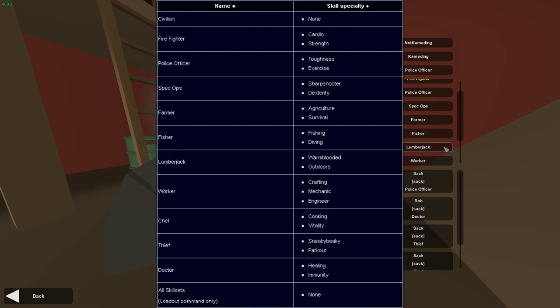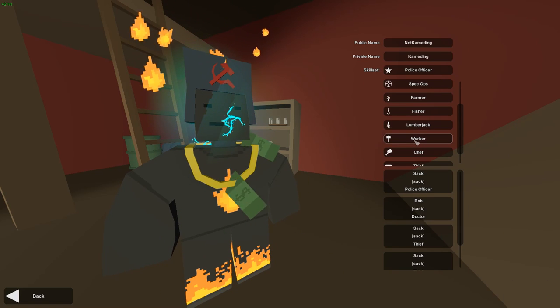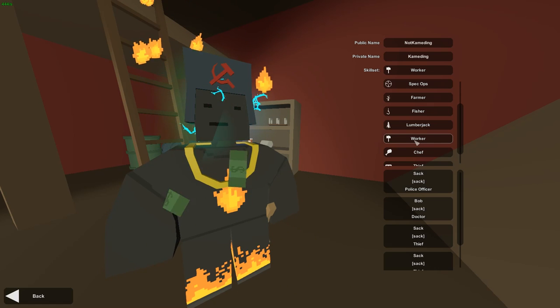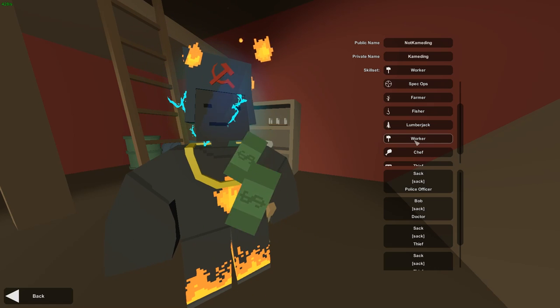You will see a table on the screen now of every single skill set and what their special skill actually is. Almost every single skill set has two special skills, except Worker, which has three. That's why Worker is a pretty good choice — you have three skills that don't reset.